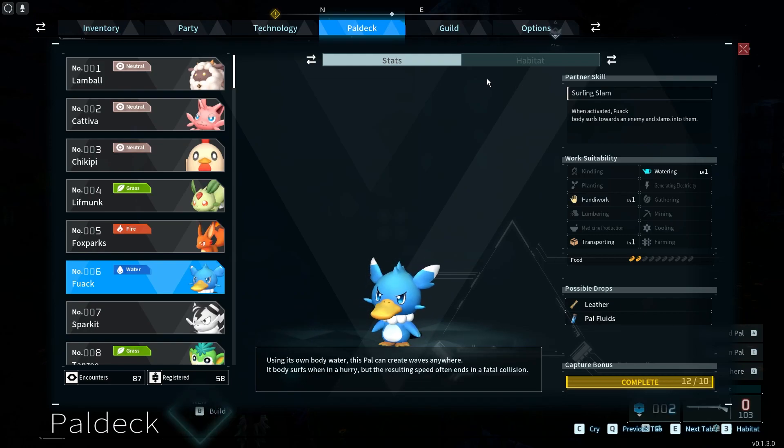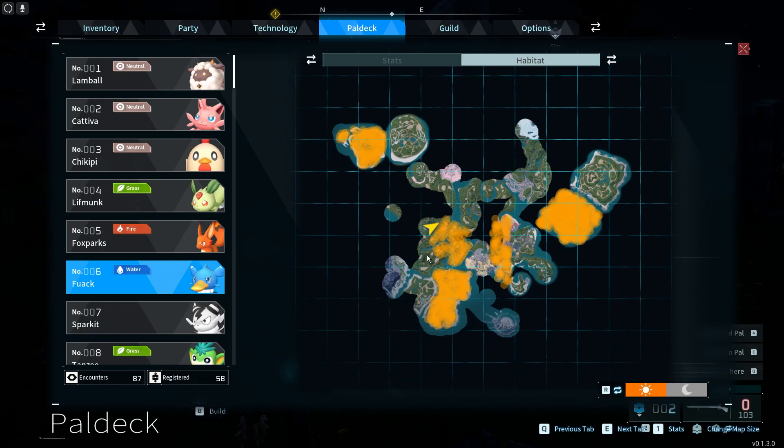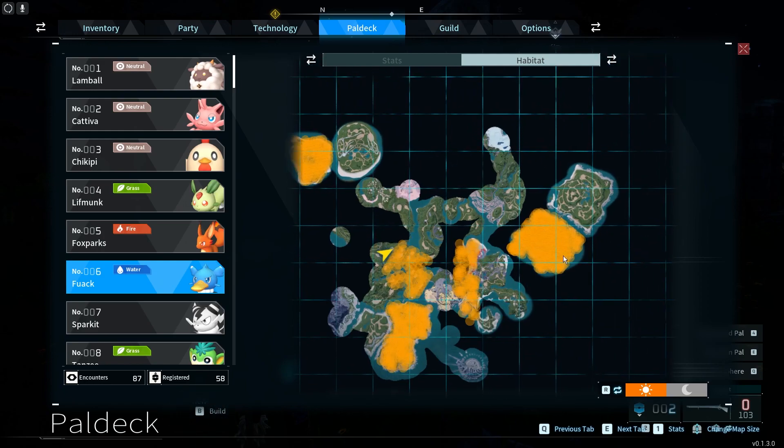To do this, first we'll need to open our Pal Deck, move to the habitat tab, and inside you can find all of the places where this Pal can be found — it's indicated by the yellow spray.